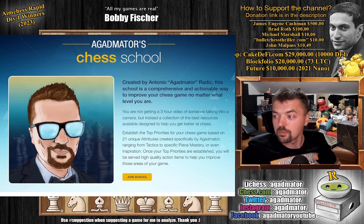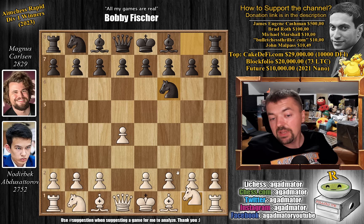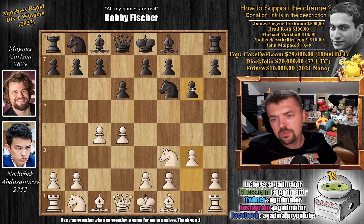So let's check out the game. Nodrybek Abdusattorov has the white pieces and he opens with pawn to d4. We have knight to f6, knight to f3 and pawn to g6. Now we have pawn to c4 and the King's Indian Defense is on the board, and pawn to d6. We have g3 and although bishop to g7 is pretty much automatic here and everyone plays that, Magnus goes for pawn to c6.